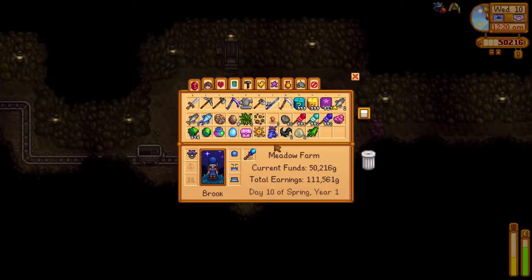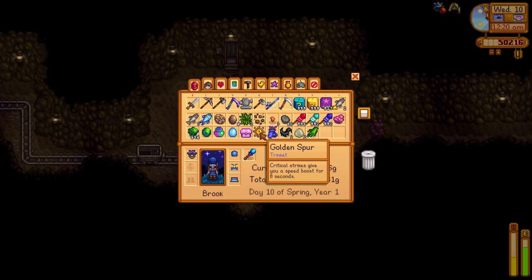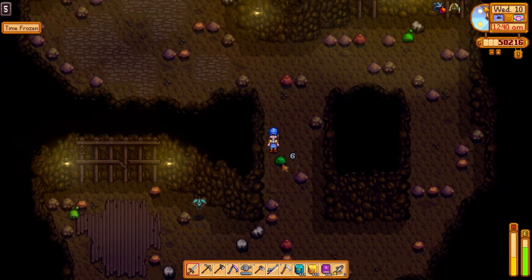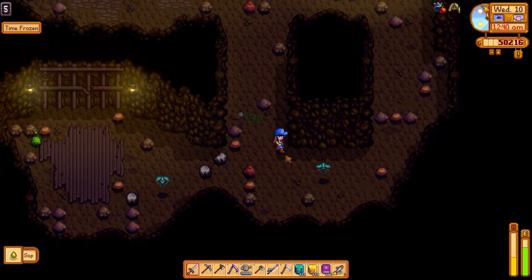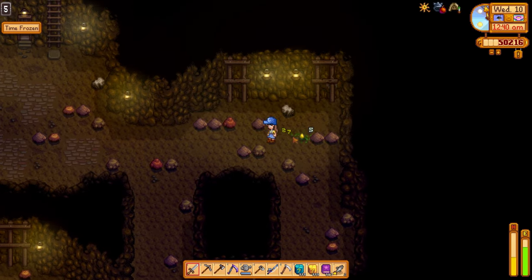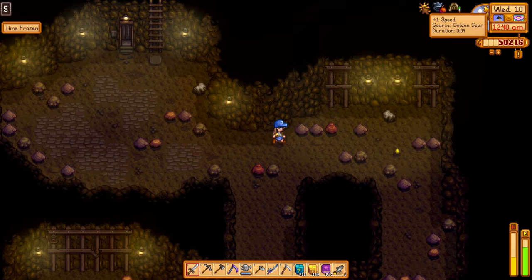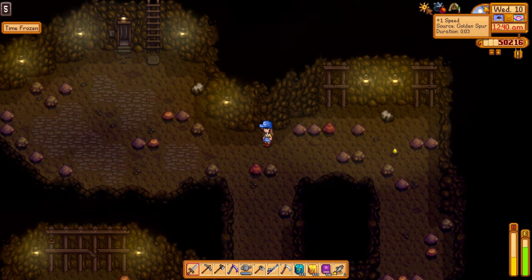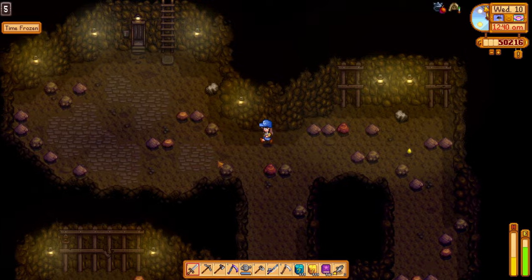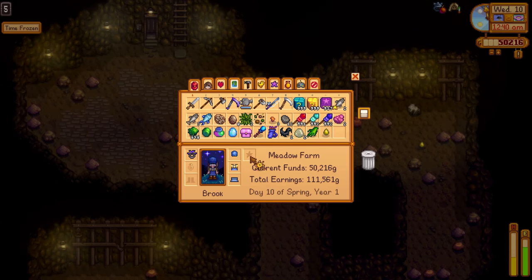The Golden Spur gives you a speed boost for eight seconds when you critically strike something. There - I got a critical strike on that slime and now I've got an eight-second speed boost. That's what the Golden Spur does for you.